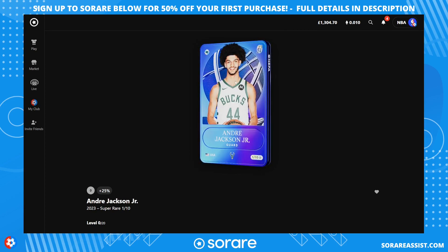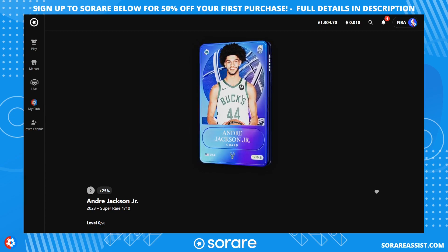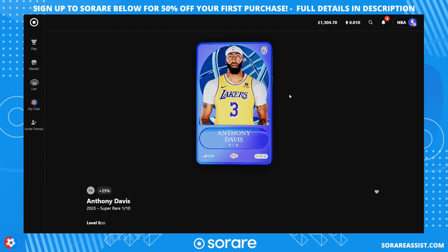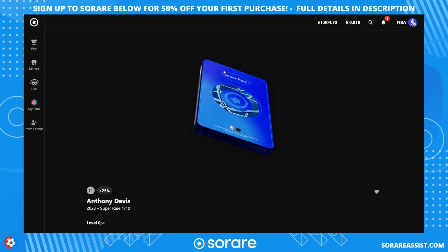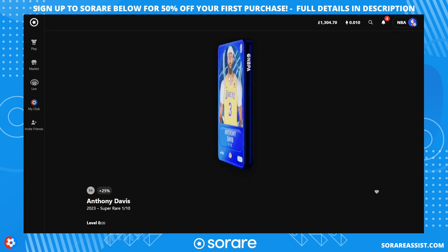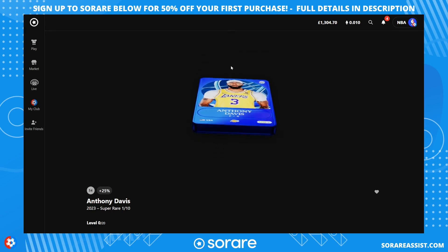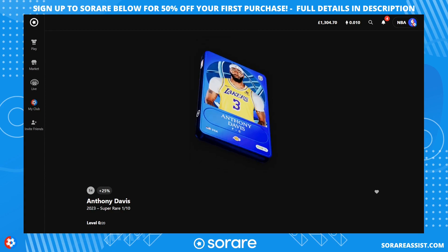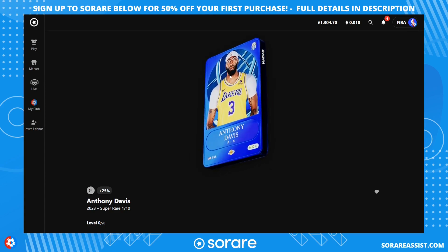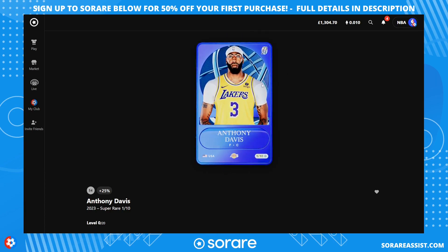The rookie design applies to rare, limited, and unique cards as well. There's also a little rookie symbol at the top to represent it's the first edition of that player. Standard cards look like this for the super rare tier this season. These are full 3D cards — you can twist them around to view different angles, and on the mobile app you can also make the card appear anywhere in your world, like your living room. These are digital assets you own forever once purchased.